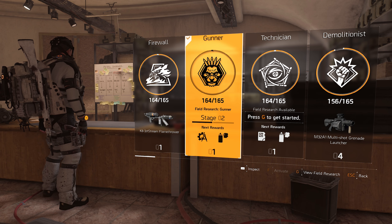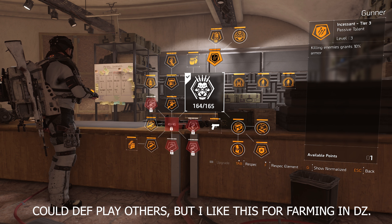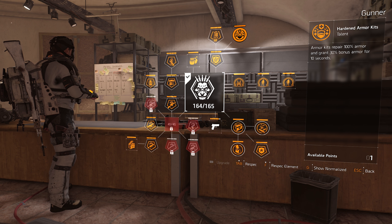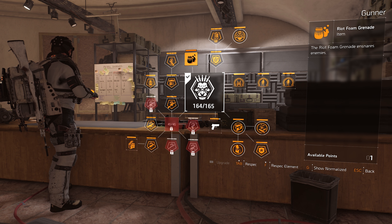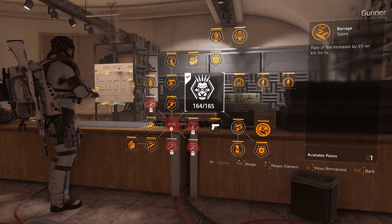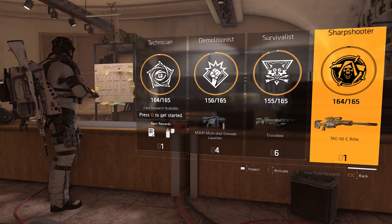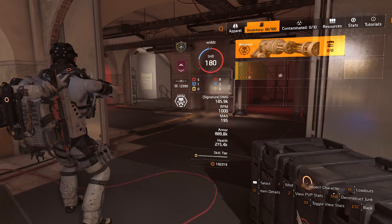So before we go into the build, I use Gunner for this. The reasons being, I think a lot of the talents here are super strong. Like 10% armor on kill is really good, especially if you are in Dark Zone and kill NPCs — sure, it's not that strong in PvP, but it can be quite nice to have sometimes. Reload speed is nice as well. Armor kit is pretty decent — 30% bonus armor. Foam grenade: when you foam grenade people in PvP, they can't do much at all. And then you have a rate of fire for every kill, which is pretty nice to increase burst damage. You can definitely use another spec if you want to, but I use Gunner because I feel like it's really good for farming in Dark Zone and has some benefits in PvP as well.